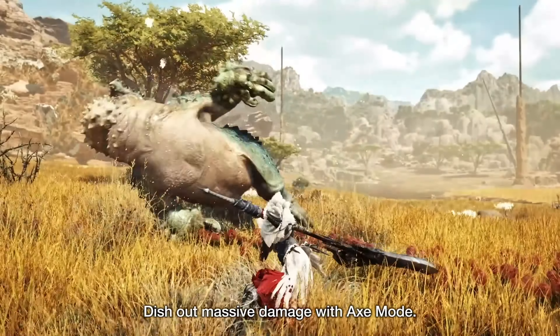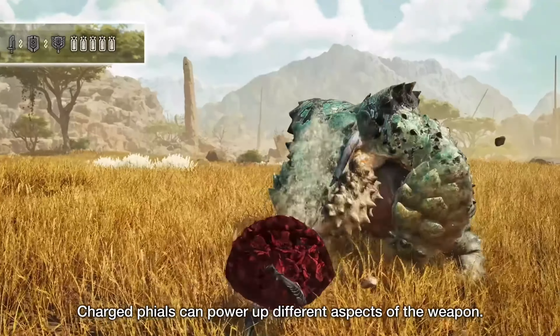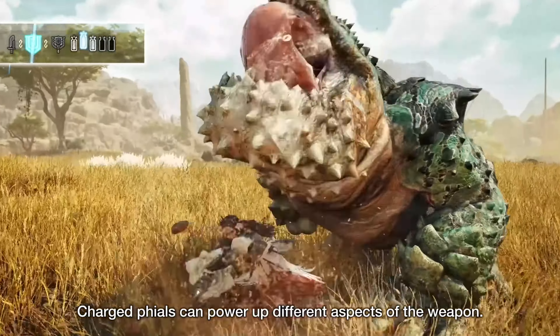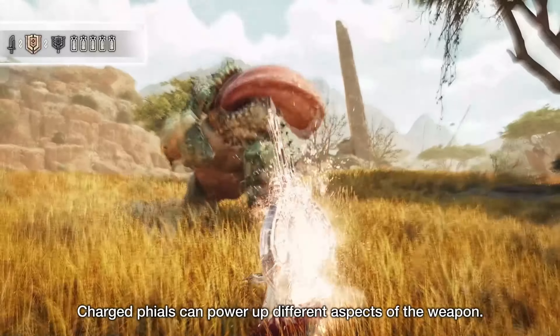Elemental discharge attacks use phials and cast a phial burst when they impact. The Charge Blade only has 5 phials — 6 with the Capacity Boost skill — so these explosive attacks are limited.